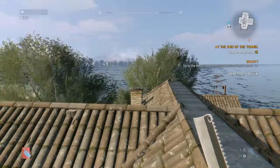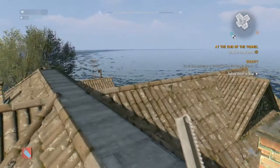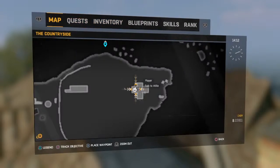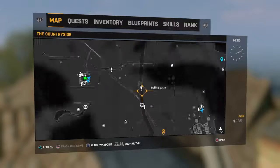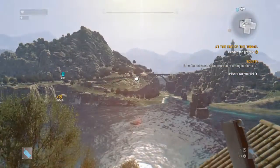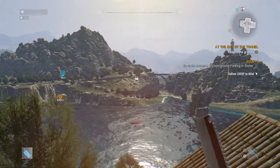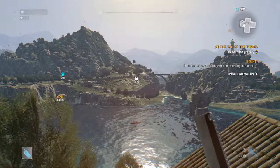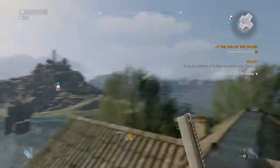You go to the right, you should find a box near the helicopter crash. You open that, you get the blueprints and then you should be able to go over to this truck right here. You open that, you put the keycard into the nuke and then you put the military codes into the nuke.